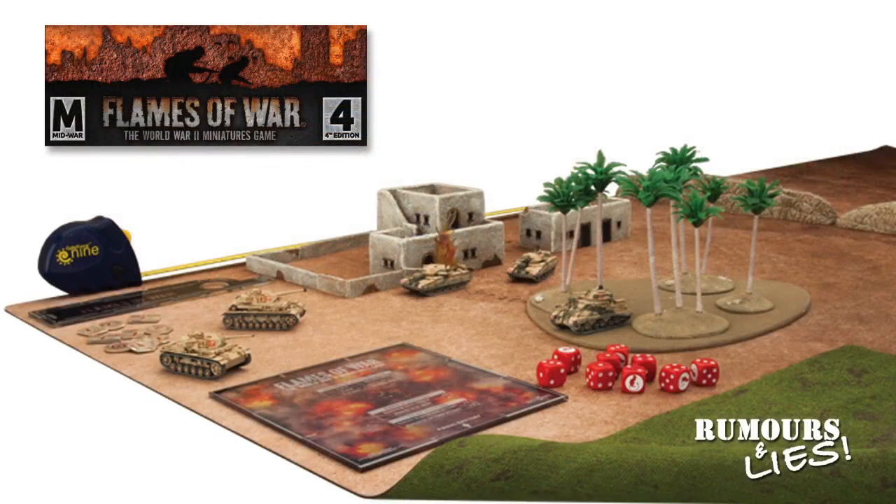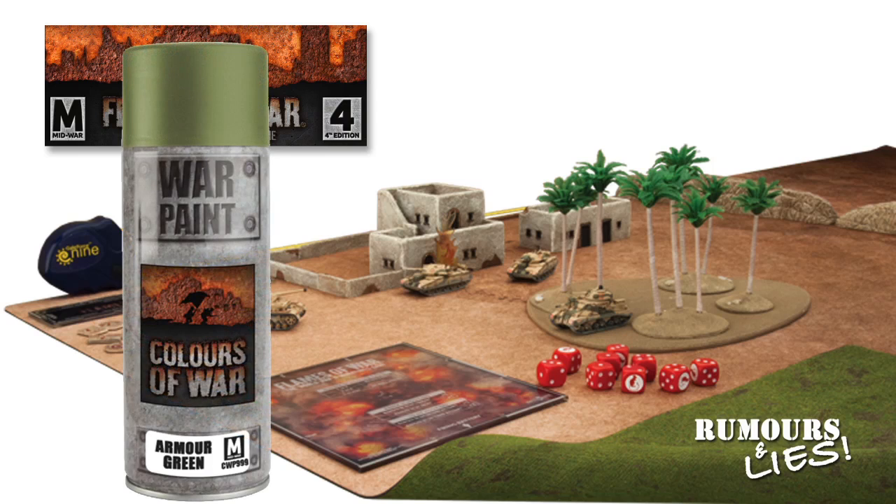Battlefront has had some supply issues this month, needing to find a new manufacturer for the double-sided gaming mats — the new mats are due out in May. Manufacturing problems also saw Crusader Sand spray cans filled with green paint. These are said to be a good match for modern Soviet armour, and Battlefront are selling them at a good price to clear stock — check out their online store.